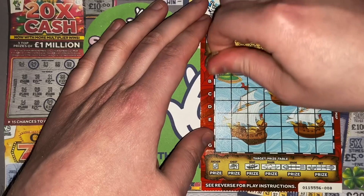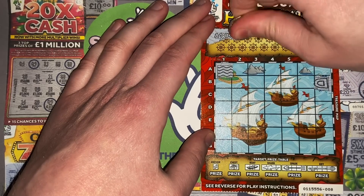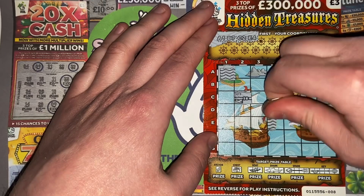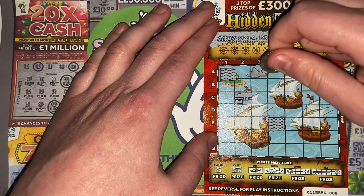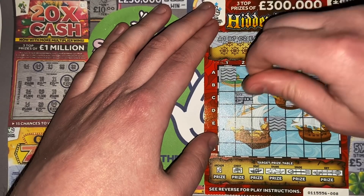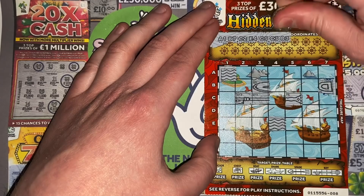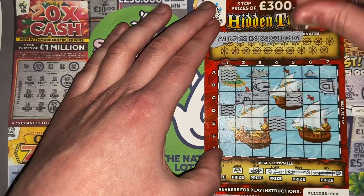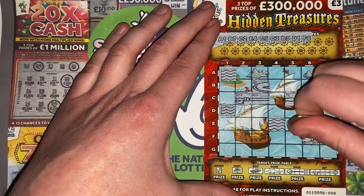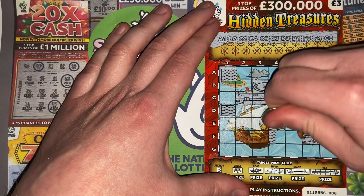First coordinate is A1 — nothing. B7 — part of a spade. C2 — part of a key. E4 — some water. C5, C3. B3, D1, F6 — part of the chest. We need F5 to come out to give us a win for the chest prize. Oh look at that — F4. Absolutely shocking, right next to F5. And I scratched off C6 as well.